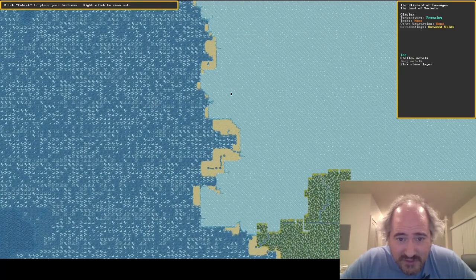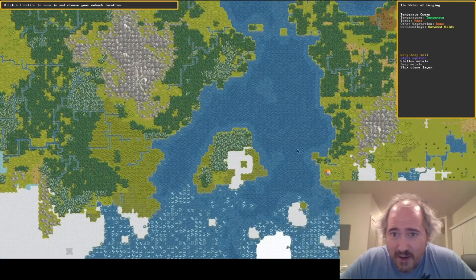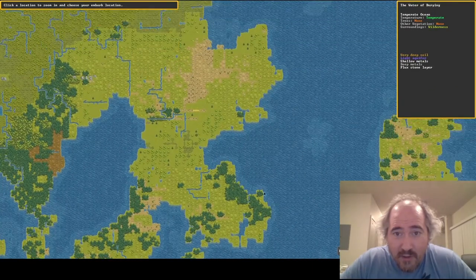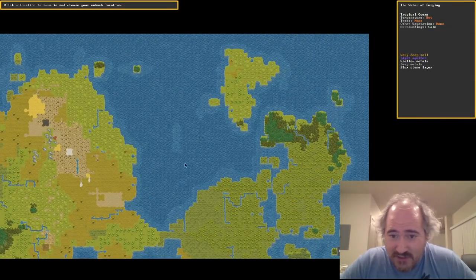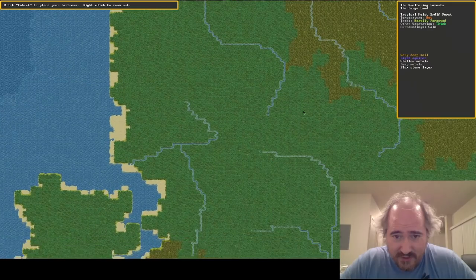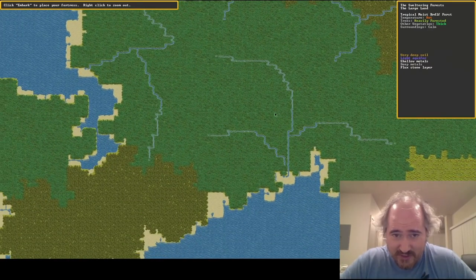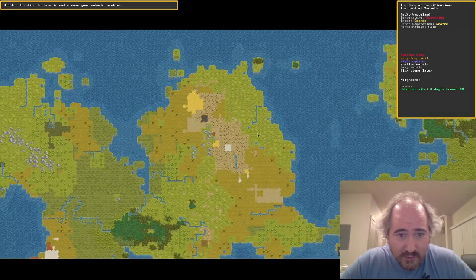The glaciers sometimes flush against the ocean, sometimes there's a beach. And now going up to the tropics here — in this world the tropics are just against the north there. We don't really have decided geometry in Dwarf Fortress or spherical worlds or anything like that, so it's just kind of random what your poles are like. It designates them either tropical or polar or arctic type place.